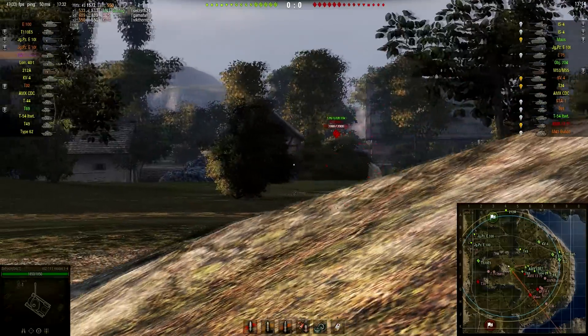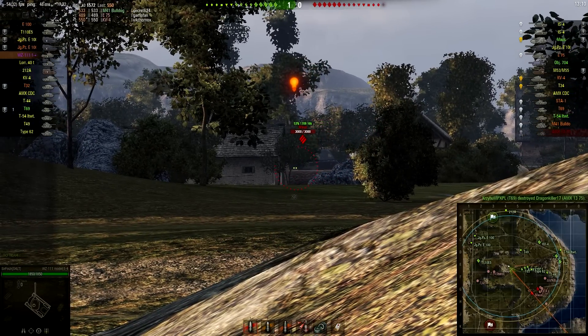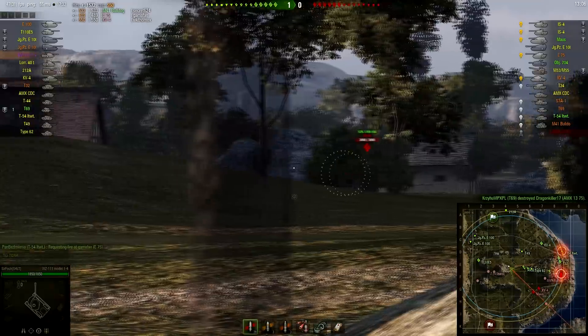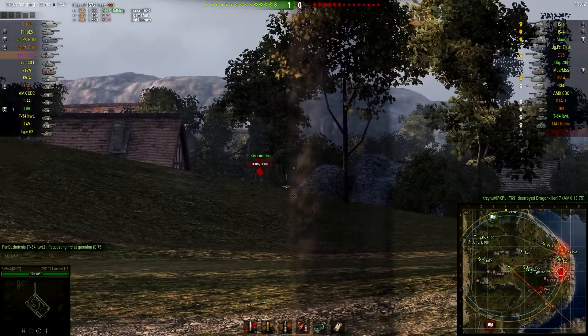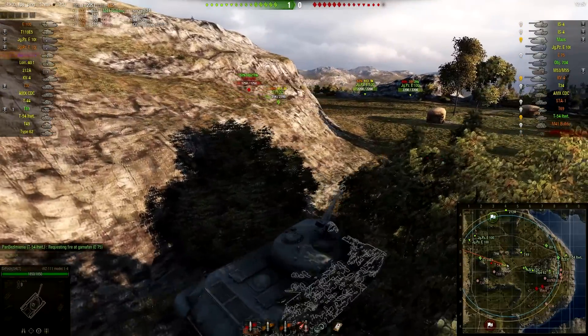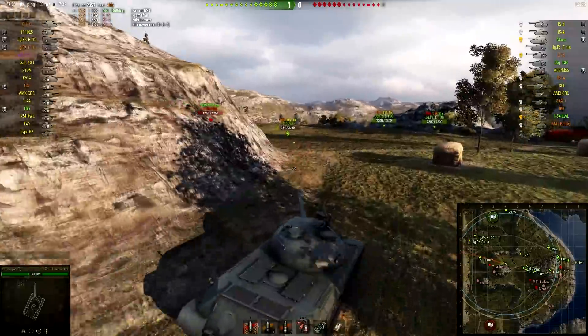You get a pretty good upper hull combined with a pretty good turret. The turret has weak spots on top — the cupolas — and you also have some other weak spots, like the cheeks can ricochet shots into the hull. I didn't expect to pen that shot on the Maus, but somehow I did. The turret was kind of angled, so I was actually really surprised to see that I penned that.